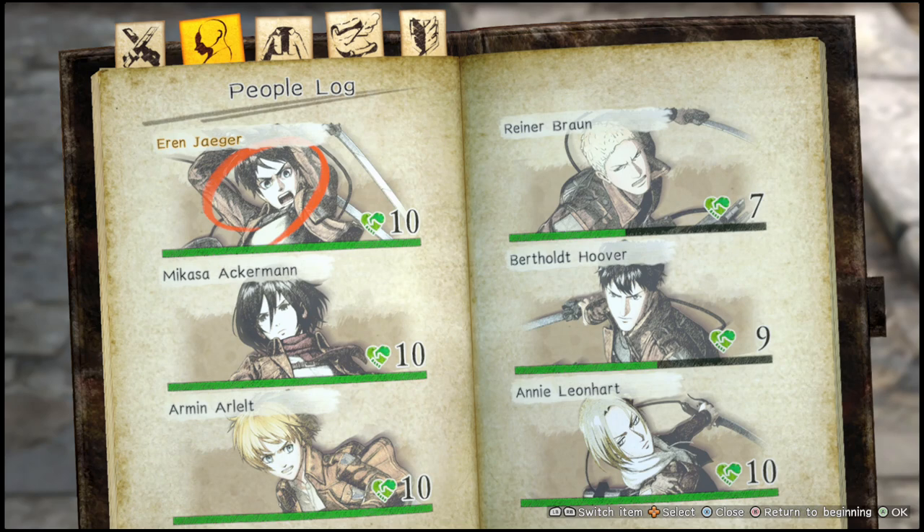For example, in story mode Eren is level 10, but if I go into inferno mode Eren's going to be level one. That's because there are different rewards. Story mode is meant for skills and gestures, then inferno mode is meant for regiment funds and skill points. So if you want more skill points you'll be doing inferno mode. You only get one extra skill point when you get them to level 10.